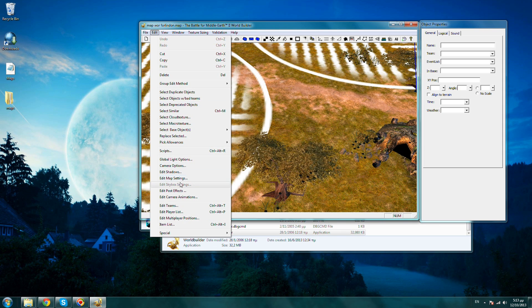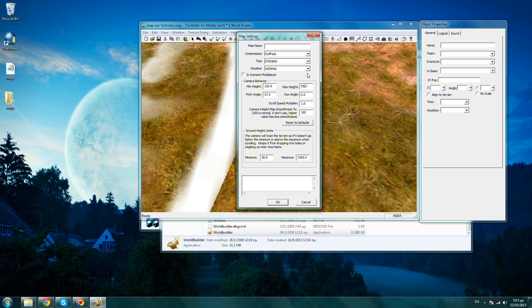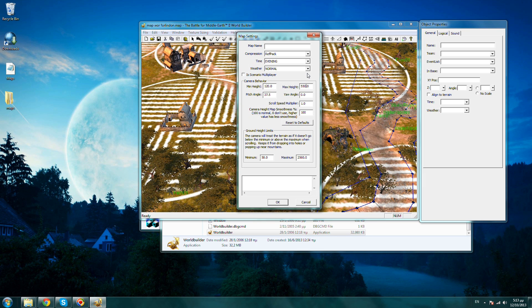World Builder will now open the Forlington map. You can see how zoomed in the camera is. Right now click Edit and then Edit Map Settings. Here inside you can see Minimum Height and Maximum Height — the maximum height is set to 300. I had changed another map with a value of 650 and as you saw there was some fog, so maybe we should set it a little less. Let's say 550. You can play with these values yourself — maybe you want the camera a little less high and set it to 500.